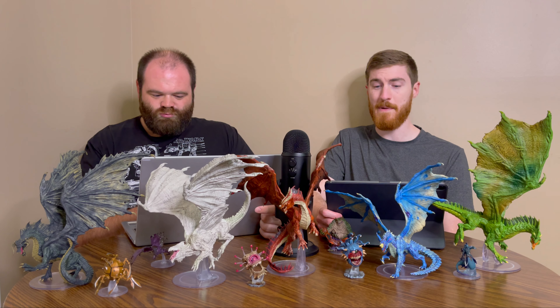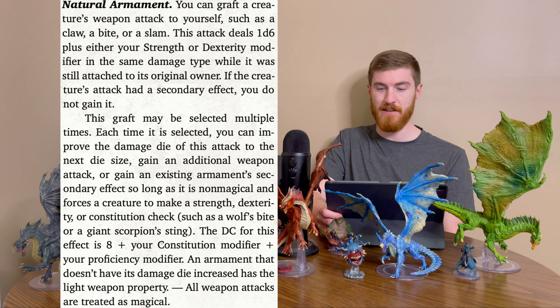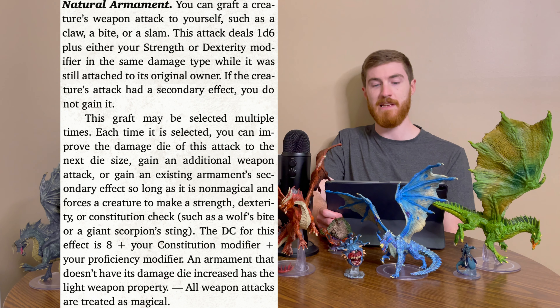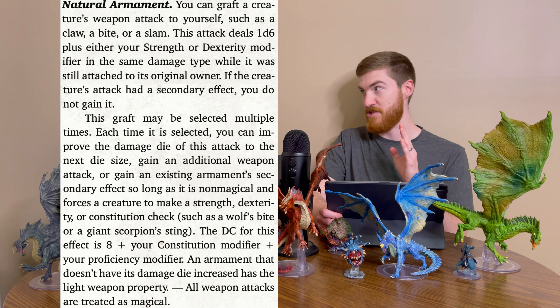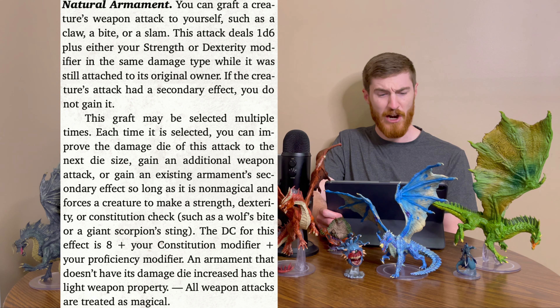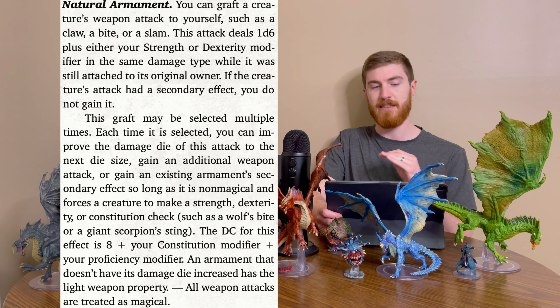The first graft option is Natural Armament — you can graft a creature's weapon attack such as a claw, bite, or slam. It deals 1d6 plus your Strength or Dex modifier in the same damage type as it had on the original owner. If the creature's attack had a secondary effect, you do not gain it initially. This graft may be selected multiple times, and each time you can either improve the damage die to the next size, gain an additional weapon attack, or gain an existing armament's secondary effect.